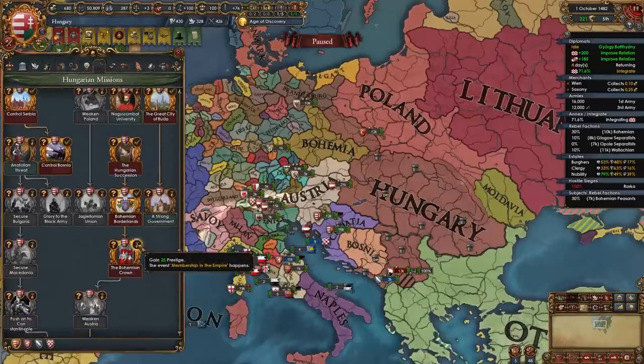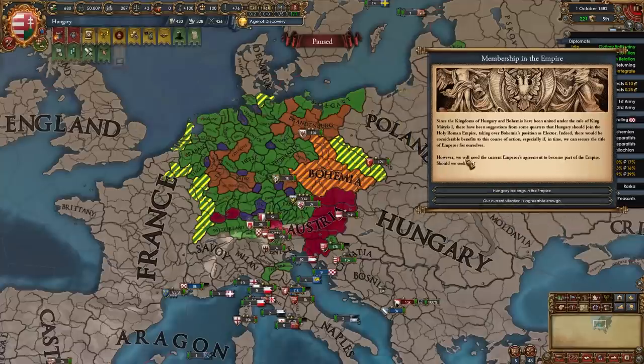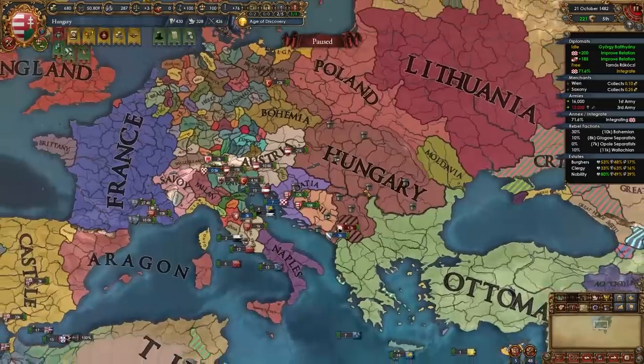You get the event Membership in the Empire where you can select the first option and the Imperial Incident Hungary Wishes to Join the Empire becomes active. Austria will choose whether to let you into the HRE. I do think it is a good idea to enter — especially with Diplo or Influence ideas, you'll get diplomats, ally electors, and may even become HRE Emperor. Bohemia's electorship may transfer to us. There's really no downside — select Hungary Belongs in the Empire. The Imperial Incident is now active. Once you've PU'd Bohemia it's time to move on to PU-ing Poland or Poland-Lithuania.